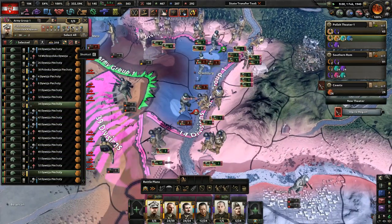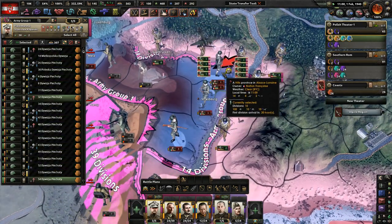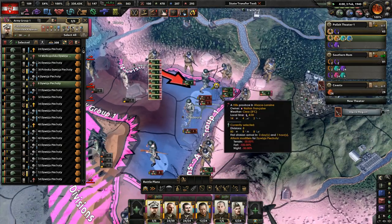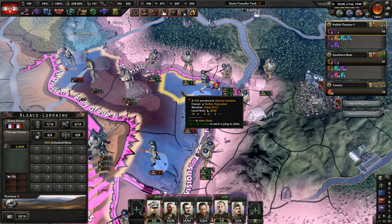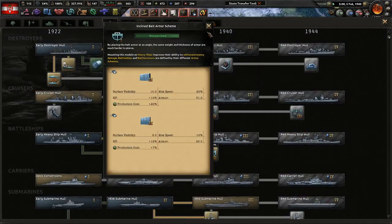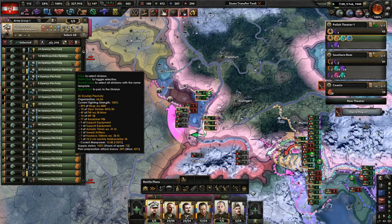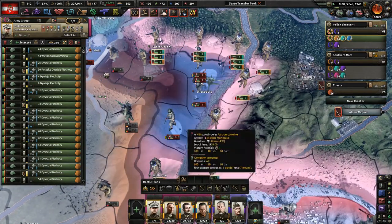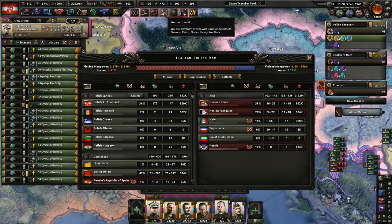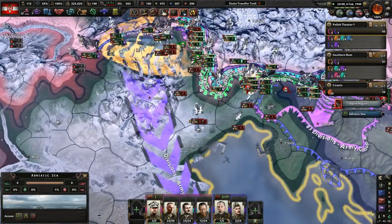I don't know why we decided to attack here. Just send them all here - that'll be fine. You should be able to win. It's level 10 forts still, but they capitulated so it doesn't really matter - as long as we hold a line there. No point in wasting Polish lives. Italy's the last one - they've lost a million guys, but that is definitely not enough.